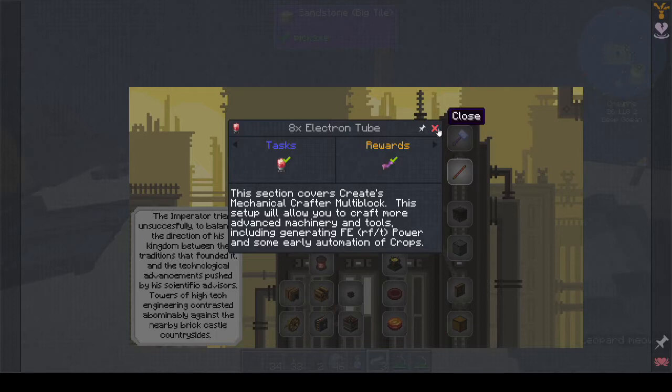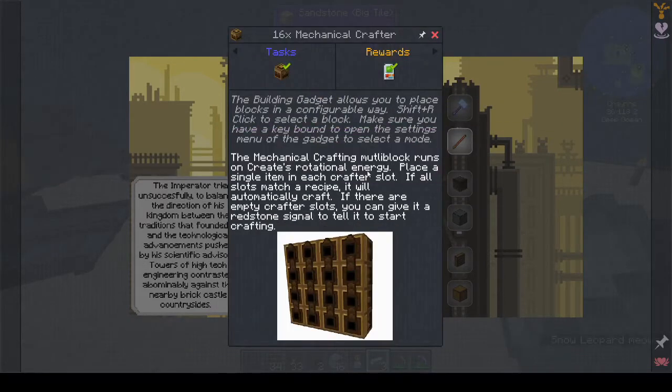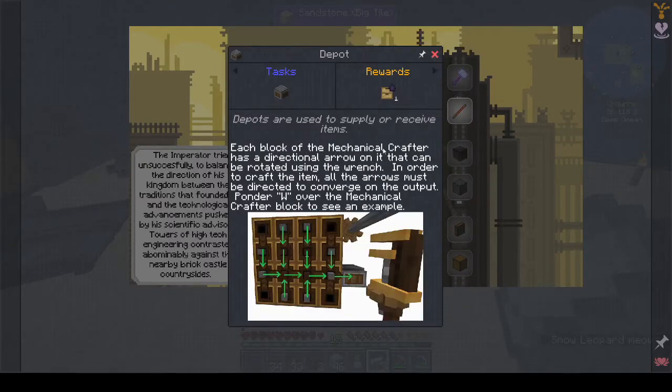The mechanical crafter multi-block runs on rotational energy. Place a single item in each crafter slot - if all slots match a recipe it will automatically craft. If there are empty crafter slots you can give it a redstone signal to tell it to start crafting. Each block of the mechanical crafter has a directional arrow that can be rotated using the wrench. All the arrows must be directed to converge on the output point - like a conveyor belt basically.